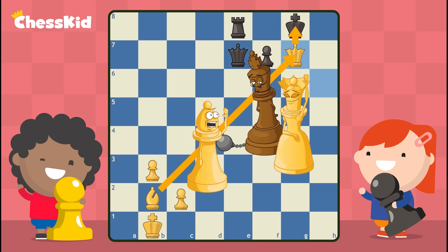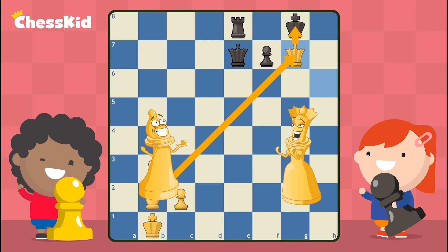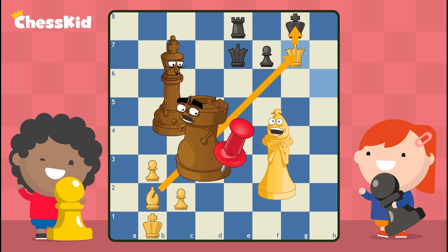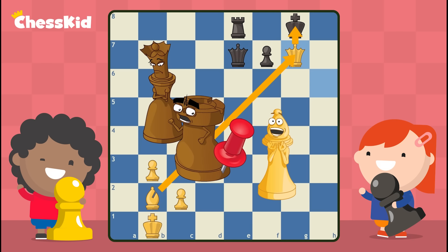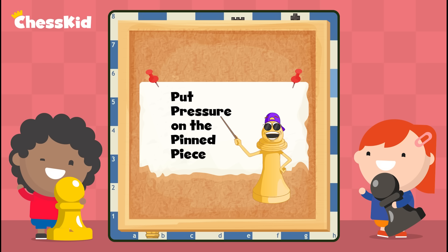Let's review the key ideas. When two of the other team's pieces are on the same line, look to make a pin. Your queen, bishop, and rook can all make pins. If a piece is pinned to the king, it's an absolute pin — otherwise, it's a relative pin. Just because you're in a pin doesn't mean you can't get out. And when a piece is pinned, it's not doing the job that it looks like it's doing. Put PP on the PP — put pressure on the pinned piece — and you'll be the pin master.